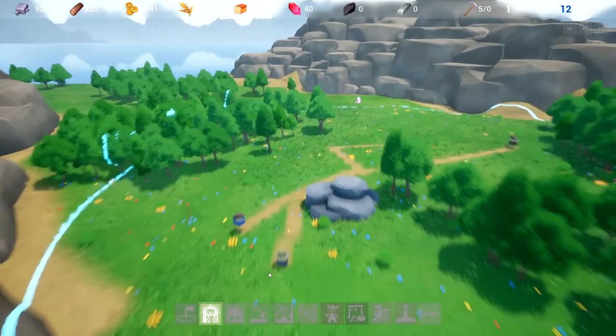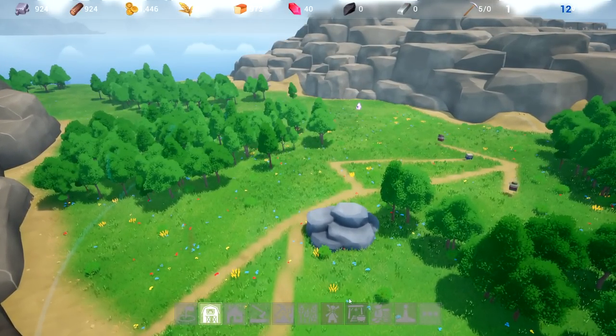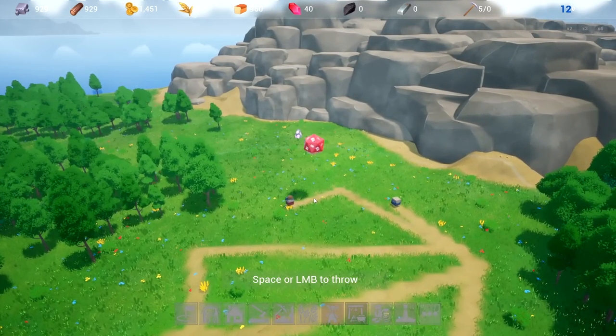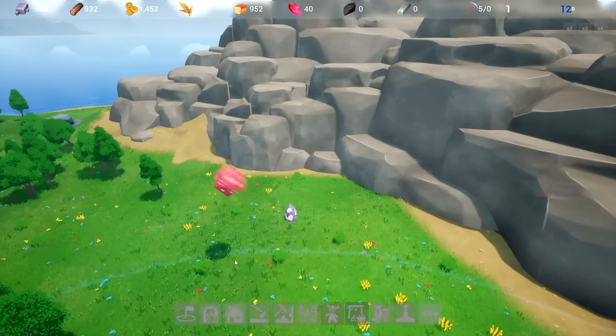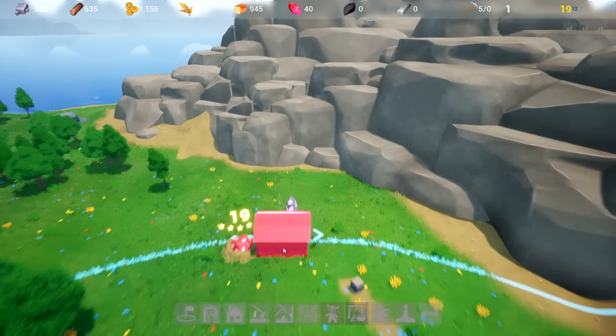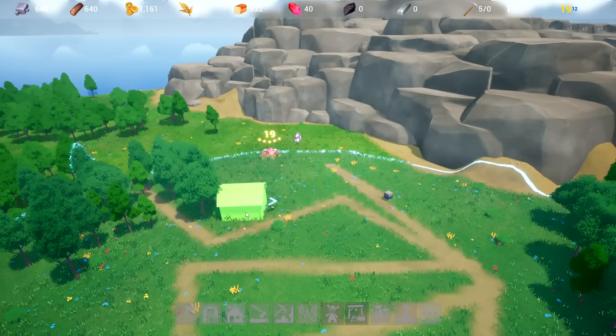Little guys come out of nowhere and start making their way around. Looks like maybe some miners and stuff. Now we need to build ourselves a barn — let's hope we get a good roll. I'm not sure how it works exactly — 19! The higher number obviously means we're gonna get better, right? I think that's how it works.